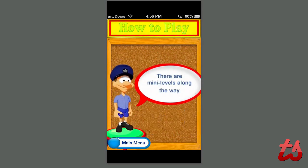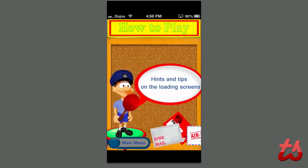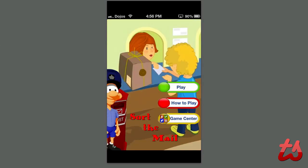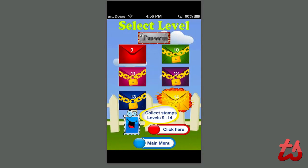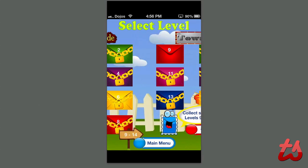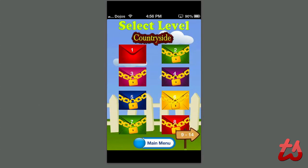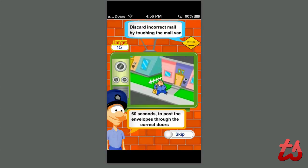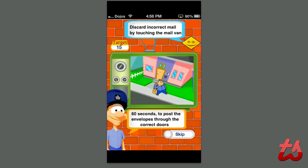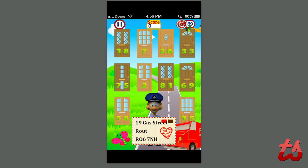Along the game you get mini levels which help you deviate from the main gameplay — things like junk mail. Early levels it's really basic, just a number game. The game has over 14 levels, and you collect stamps in levels 9 through 14, where you're in the town, while in the first levels you're in the countryside. Level 1 gives you a tutorial and shows your target goal: deliver 15 mails to correct addresses within 60 seconds.